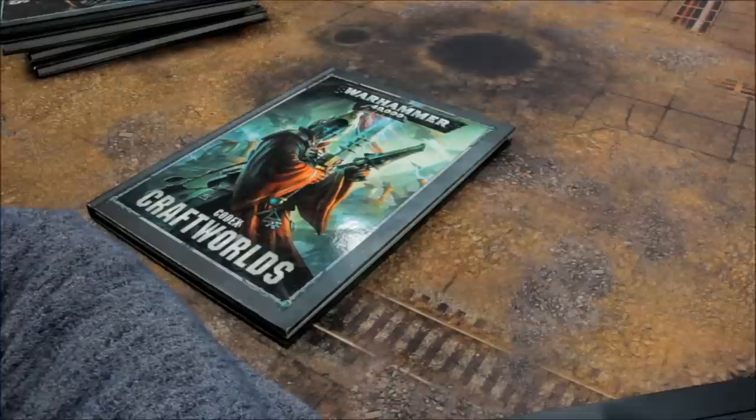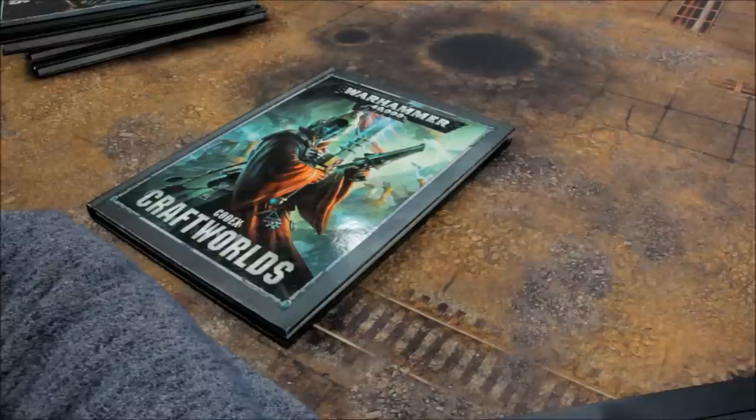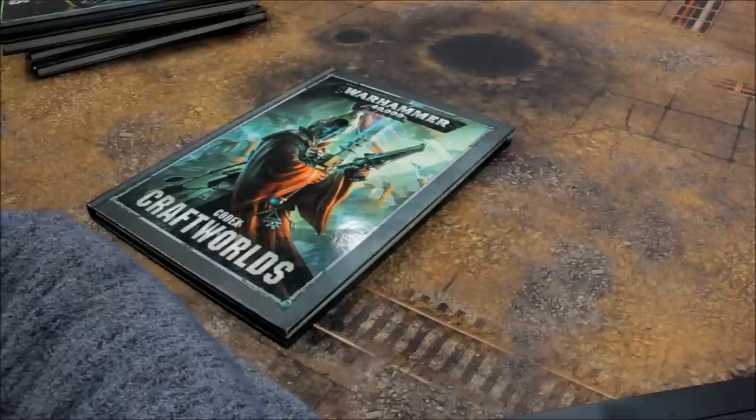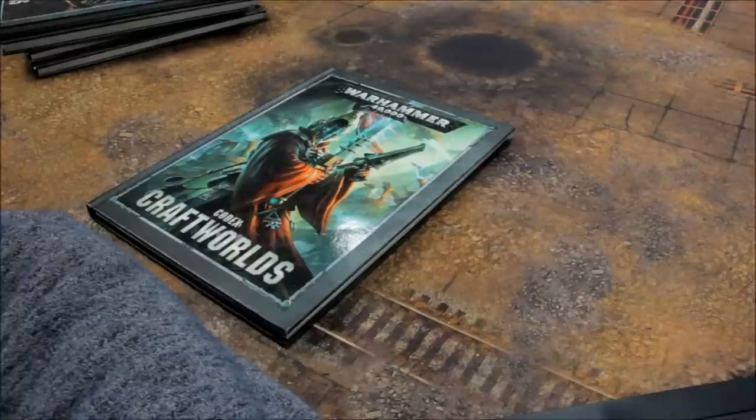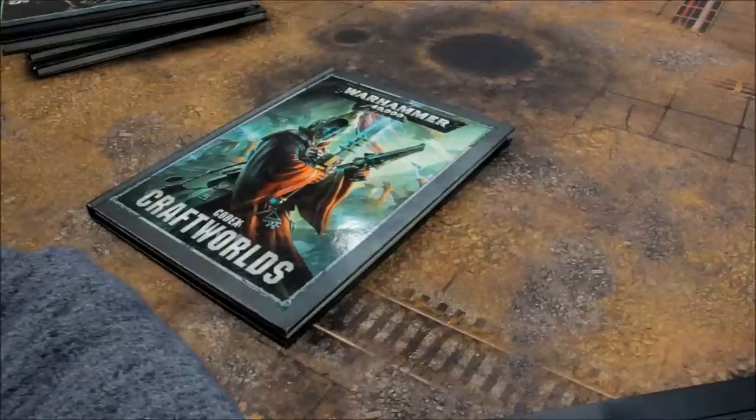Continuing Eldar ranged weapons: Singing Spear 5, Star Lance 5, Star Cannon 15, Sun Cannon 60, Tempest Launcher 10, Triscale 5, Twin Aldari Missile Launcher 40, Twin Bright Lance 40, Twin Scatter Laser 20, Twin Shuriken Cannon 20, Twin Shuriken Catapult 0 (was 2, now reduced), Twin Star Cannon 30, Fibro Cannon 15, Wraith Cannon 0.